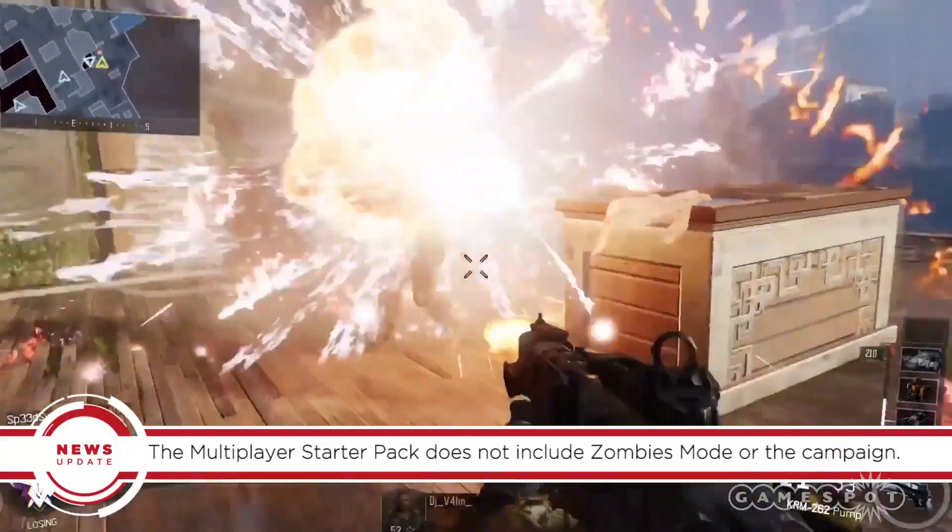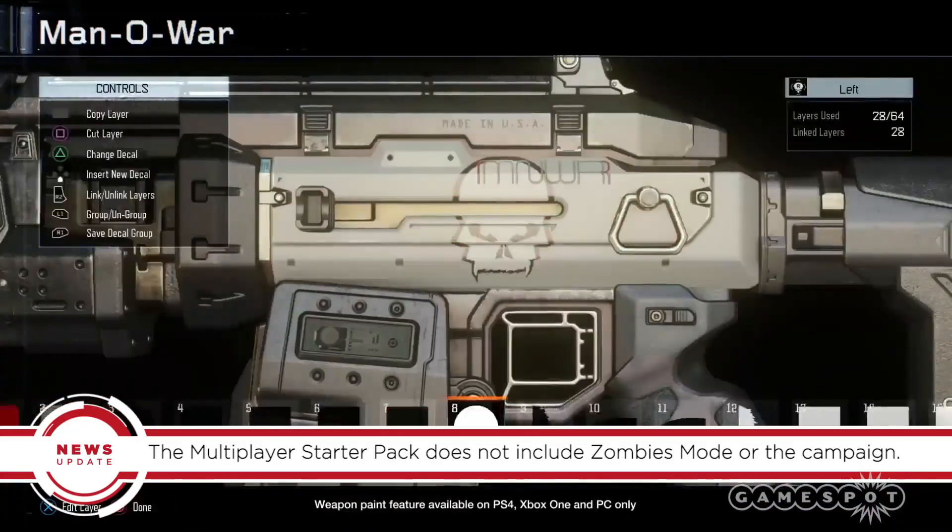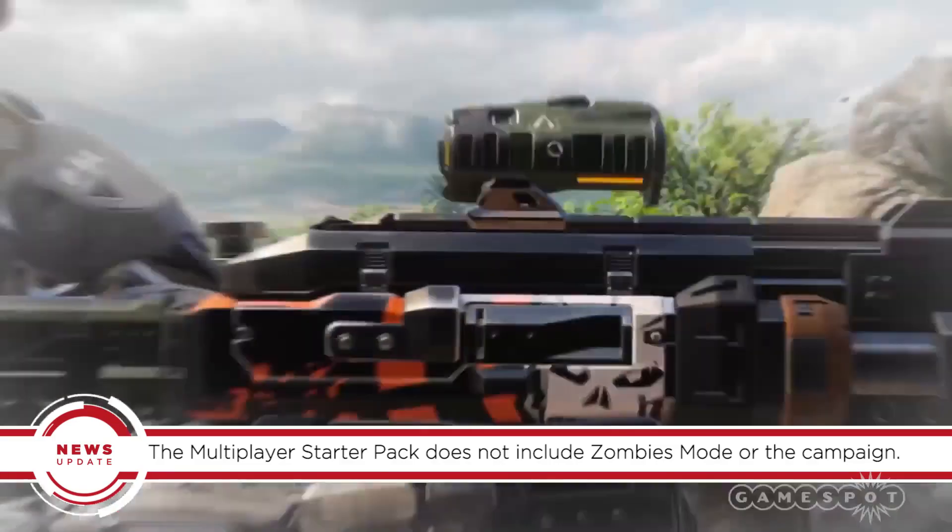It's called the Black Ops 3 Multiplayer Starter Pack and it gives you access to the weapon paint shop, gunsmith, arena, free run, theater, and the black market store.